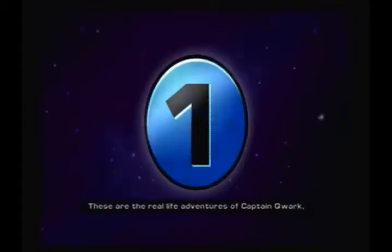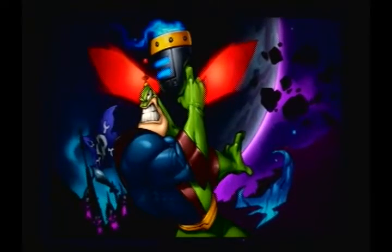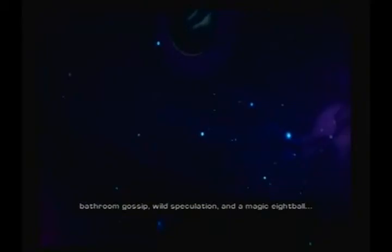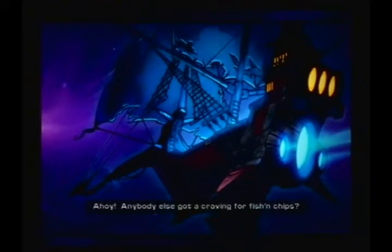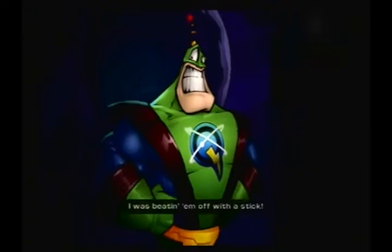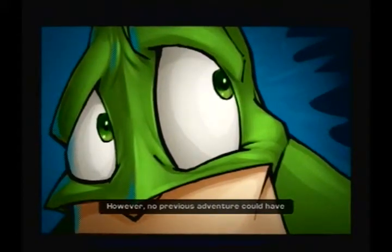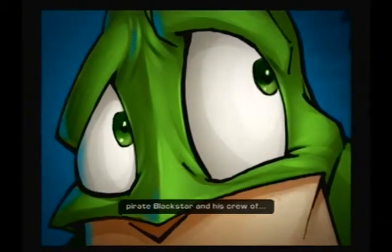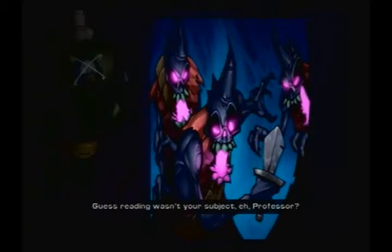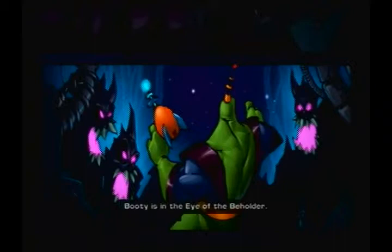These are the real life adventures of Captain Quark, the greatest superhero the galaxy has ever known. It is meticulously reconstructed by our crack research team with the aid of eyewitness accounts, bathroom gossip, wild speculation, and a magic eight ball. In the early days of the fifth solarian equinox, the Solana galaxy was terrorized by a notorious pirate known as Captain Blackstar. Captain Quark was already a living legend. No previous adventure could have prepared Quark for his encounter with the dread pirate Blackstar and his crew of... robotic pirate ghosts. Now we begin the interactive portion of episode one: Bullying is in the eye of the beholder.